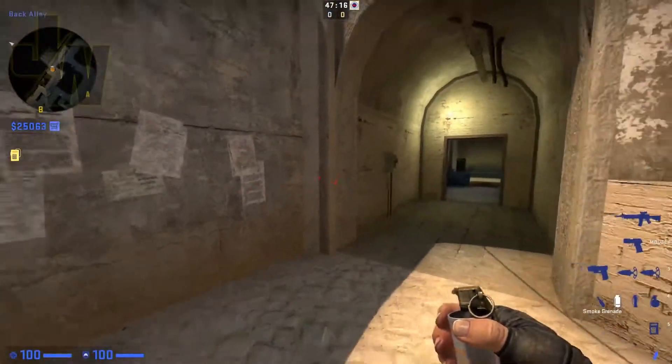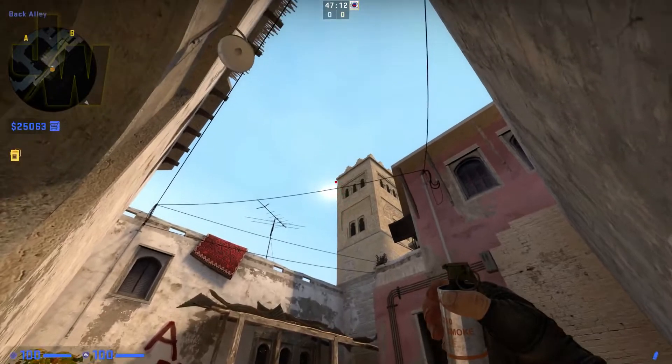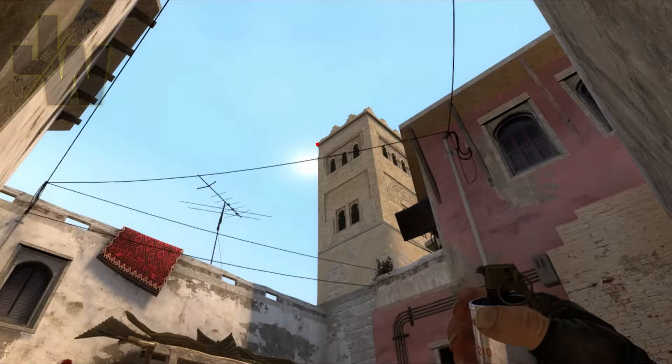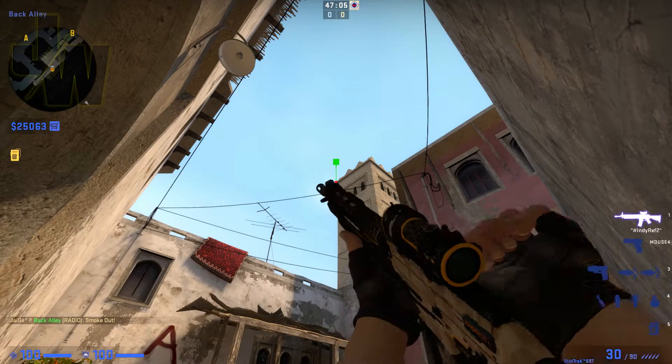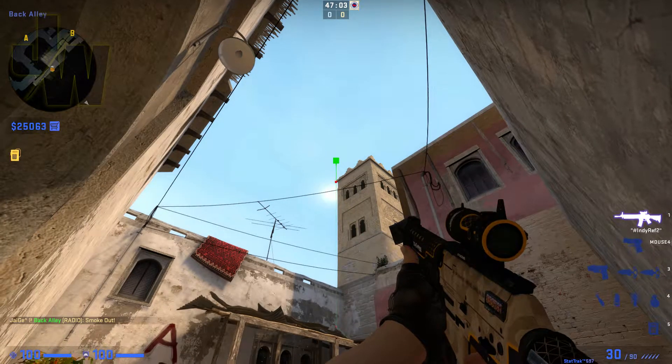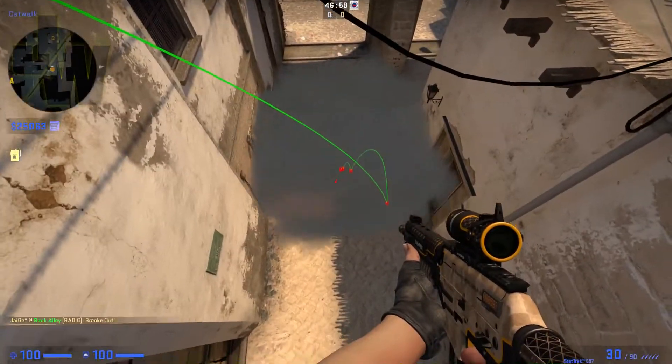The next one is how to smoke the catwalk from the alley. Go into this corner, find this big tall building and go to the corner of that. Just a normal throw and that'll land off the wall in the alley — it'll bounce a couple of times and should be pretty much in the centre.